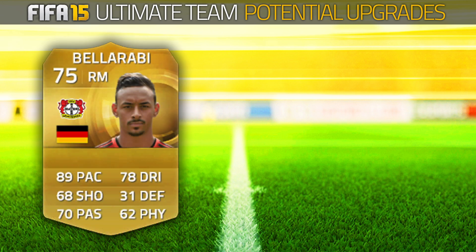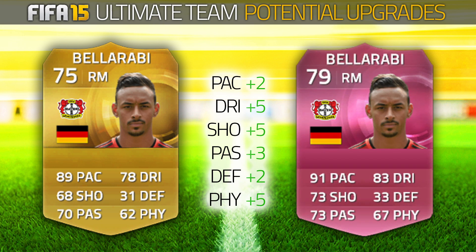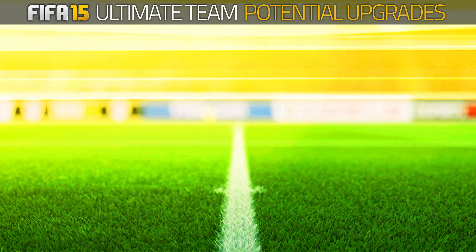Second up today, we have got Bellarabi, who also plays for Leverkusen. I believe this man went out on loan and has come back a much stronger player. I've actually had a lot of help for this particular episode — from the comment section from you guys, and from my German friend Mike, who pays a lot of attention to the Bundesliga. I'm going to leave a link to his Twitter down below. Massive thanks for all your help. But if you haven't been looking at this card, we've got some ridiculous upgrades for Bellarabi: a 79-rated with 91 pace, 83 dribbling, 73 shooting and 73 passing. Ridiculous card — he's already used quite a lot on Ultimate Team as it is.